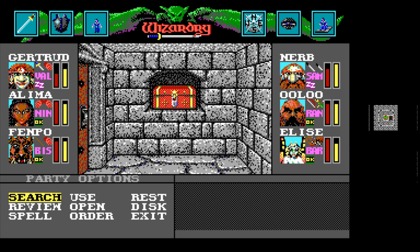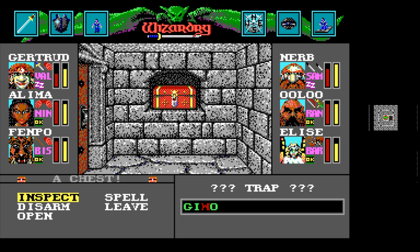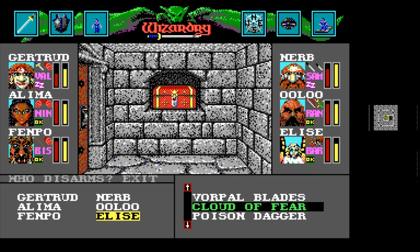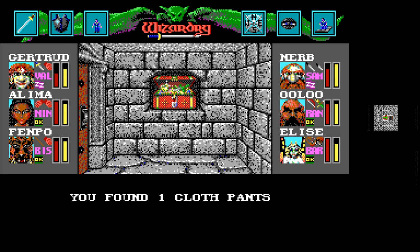I actually rather like this trap mini-game. Let's inspect again, starting with Elise. G, I — and let's keep going with everybody else. We got an O in there, and we have a star. I don't remember exactly what the star means — I'll have to look at the manual. We shall try to disarm. We can also just open it with a spell, which will bypass traps, I think. Oh, I forgot — there's a G in there, which means I think it has to be Poison Dagger this time. Yes — now we got the stuff!